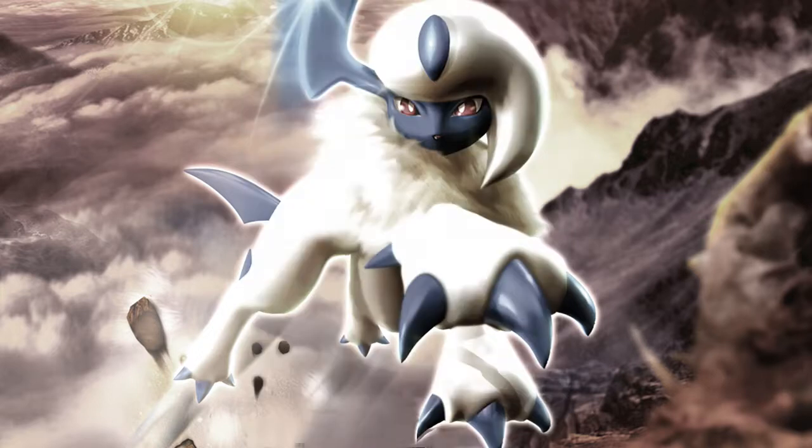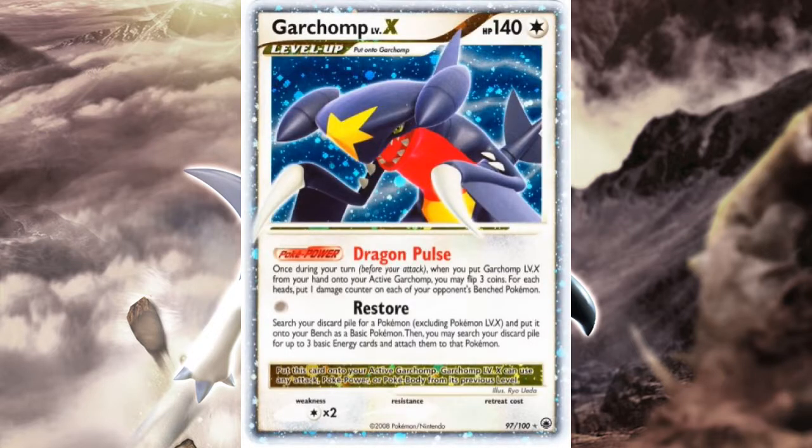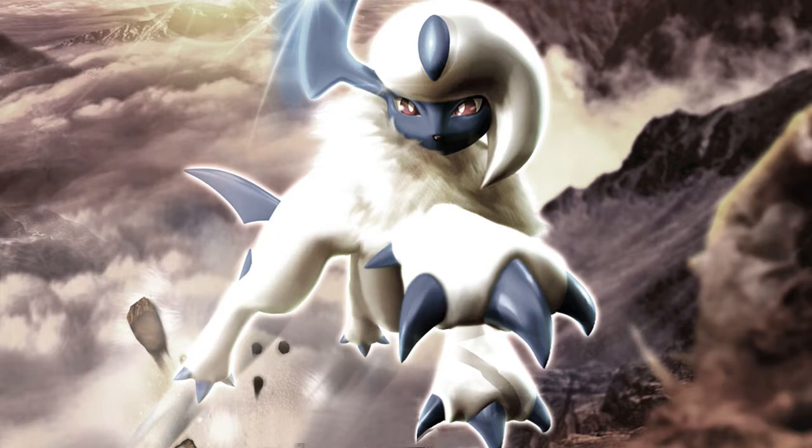If you want to run a Garchomp Stage 2 deck, Supreme Victors Garchomp should be your main focus. Garchomp also gets a Level X in Majestic Dawn — it's not a bad card, but because Garchomp C is so good, it's debatable whether to run it. The biggest letdown is only gaining 10 HP, bringing it to 140 HP, which isn't great. Dragon Pulse can spread damage with coin flips, and Restore can instantly set up a Stage 2 Pokémon, though it costs your attack for the turn.